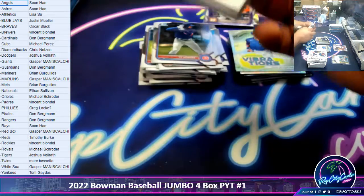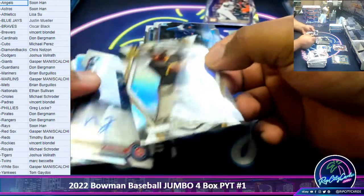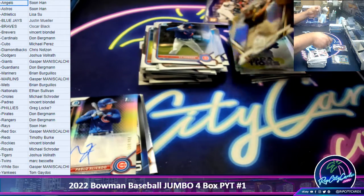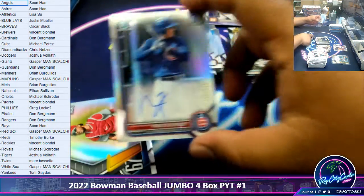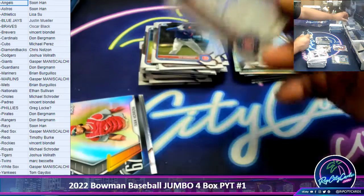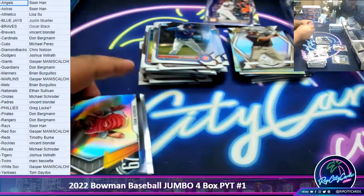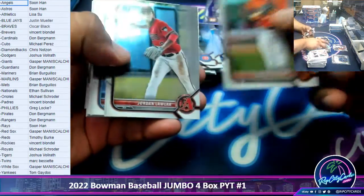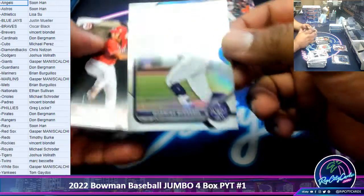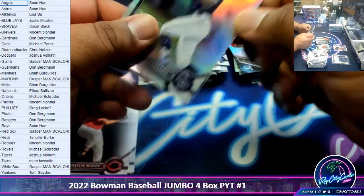I was just about to ask what's the best Bowman hit anyone has seen today. We got another autograph here - James Wood Invictus, not numbered though. Got a Cubs autograph to 499, first Bowman Pablo Aliendo. I'm not surprised, Schroeder.